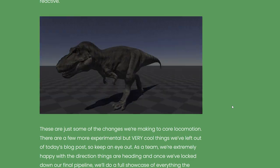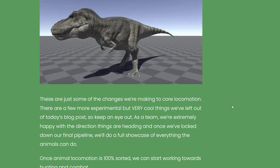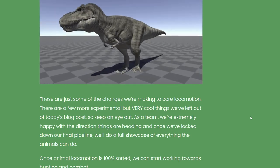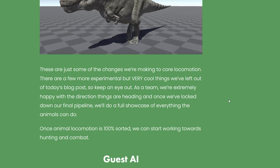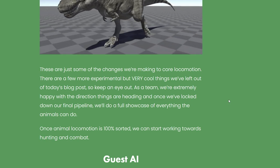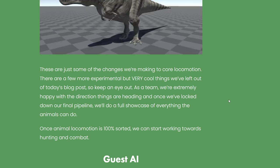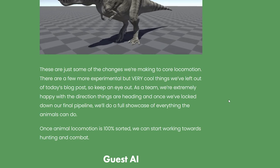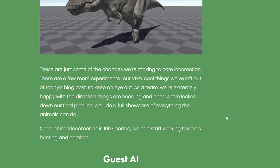These are just some of the changes they're making to core locomotion. There are a few more experimental but very cool things left out of today's blog post. They're extremely happy with the direction things are heading, and once they've locked down their final pipeline, they will do a full showcase of everything the animals can do. Once animal locomotion is 100% sorted, they can start working towards hunting and combat — I cannot wait. What I really want to see is both predator-prey hunting and intraspecies combat like T-Rex vs T-Rex, as well as interspecies interactions. I'm really excited to see that.